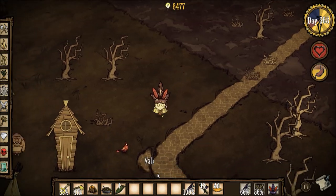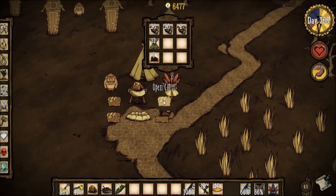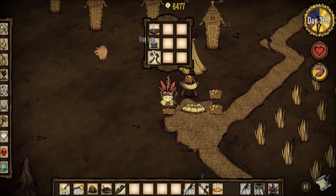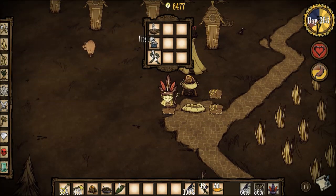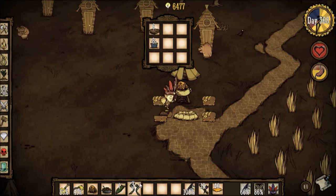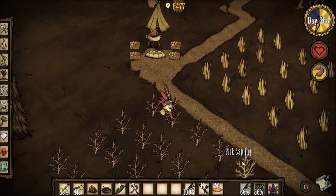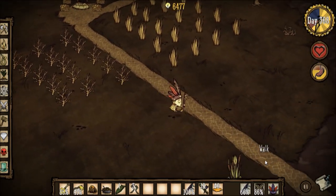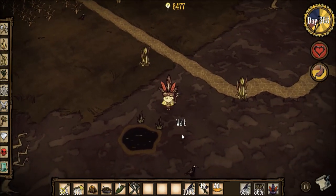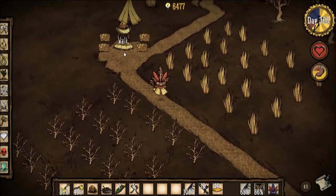I'm going to spend a few days in this swamp area so that I could get some tentacle spikes. Are there any fish? Yeah, there go fish — but this is cooked fish; I think I need raw fish. This is frog meat and this is monster meat. I need some frogs. It's getting late and it's almost nighttime, so I'll cook the frog meal first and cook the fish meal tomorrow.